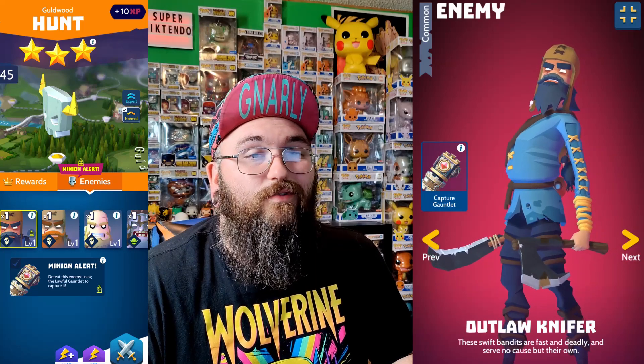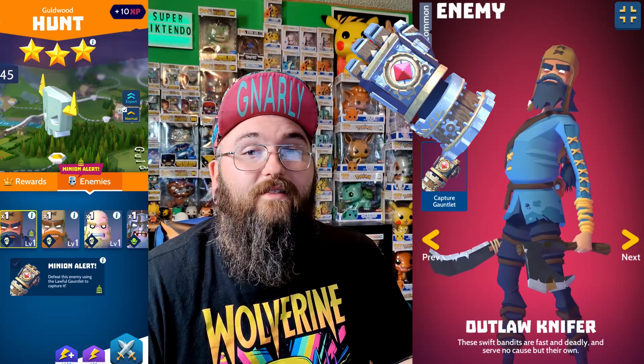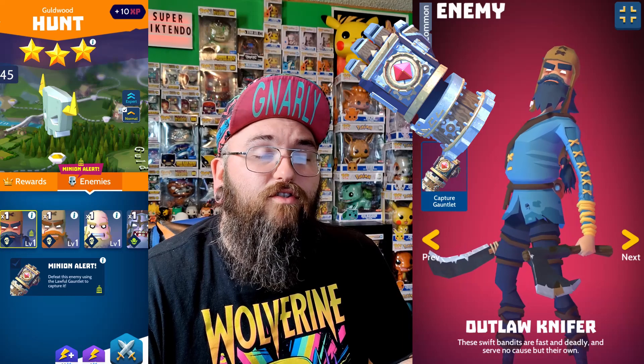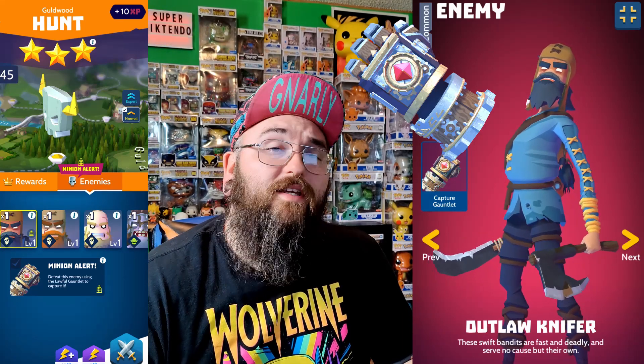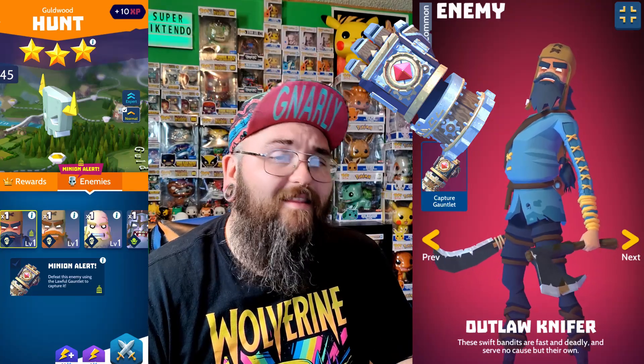Now we have the Outlaw Knifer. These swift bandits are fast and deadly, and serve no cause but their own. The Outlaw Knifer can be found in the Guildwood Hunt, and you do need the Lawful Gauntlet to capture this guy. If you do capture him, he will start at level 1. If you already have him, you will get 10 Lizards on a Stick as the duplicate reward. Those were all the minions you can capture in Astellia.